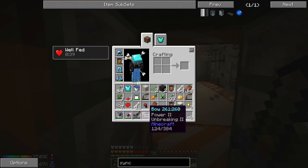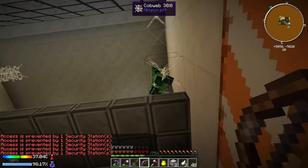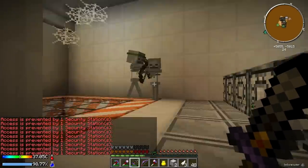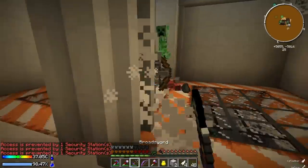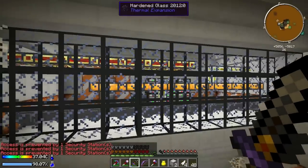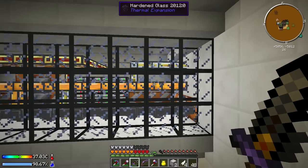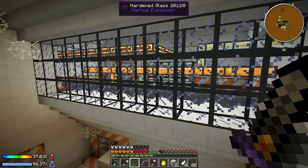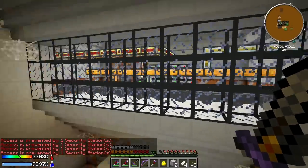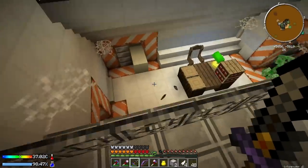Does my bow have Infinity on it? No. Let's kill this creeper before he drops on our face. Let's go up - probably not a good idea. Lots of creepers - okay, we cleared it. What's over there? Look at all the pipes! There are item ducts over here doing stuff, items just going through the item duct. Look at all the Applied Energistics drives - some of them are red. There's going to be lots of good stuff in there but we can't access it.